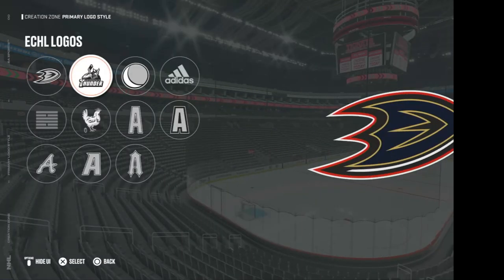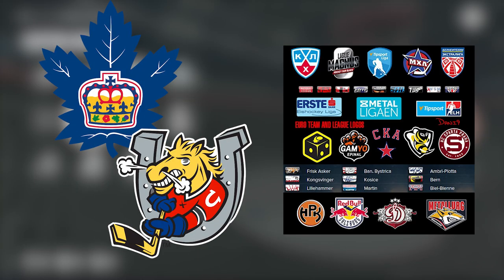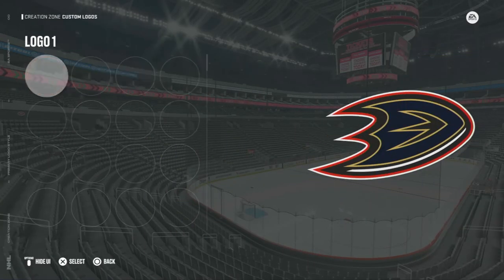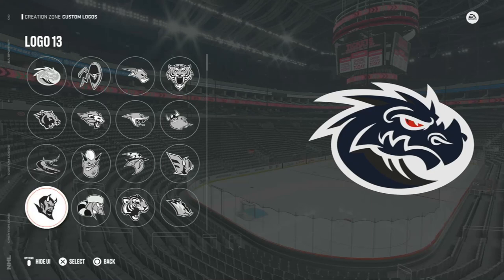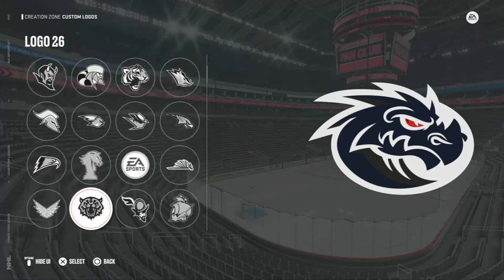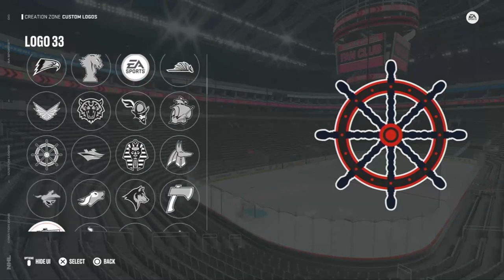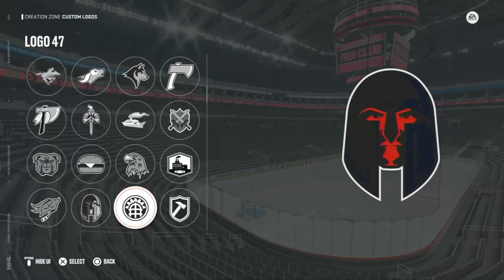Number three: new custom or minor league logos. Adding minor league, CHL, or even European logos in the game could create some fun designs and the ability to redesign jersey sets like you can with the NHL teams. As well as that, add some new custom logos into the game — and nothing that's the same. Why are there three versions of the same logo? Do better. Make some different designs.